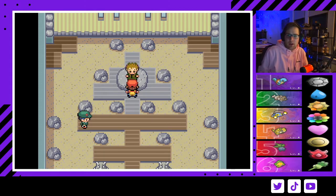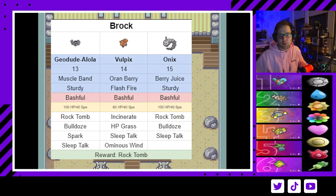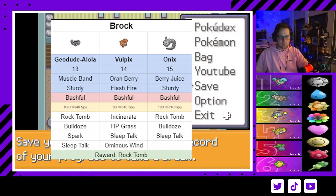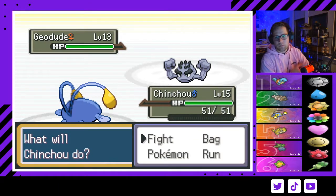Now for our good old friend Brock — I think Brock is a pretty challenging fight. His team is up on the screen; all this documentation is linked below in the description, and I highly recommend checking it out if you're going to nuzlocke this game. Brock has an Alolan Geodude, a Vulpix, and an Onix. In 2.1 his Vulpix was a pushover, but in 2.2 this Vulpix is probably the hardest Pokémon in the fight — its moveset of HP Grass, Ominous Wind, and Incinerate that burns your berries is a very difficult task.